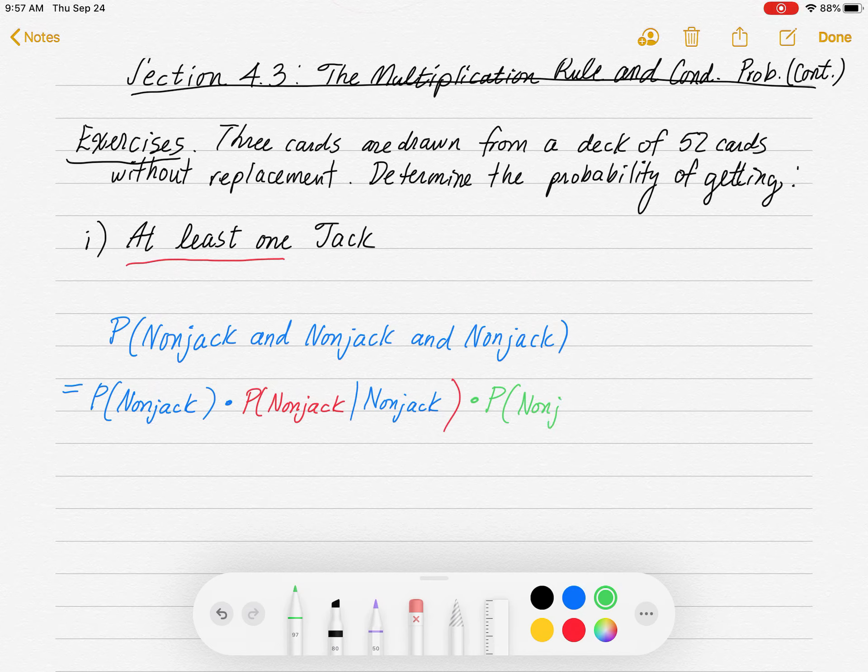And then this is going to be multiplied by the probability that I get a non-jack given I got a non-jack on the second go-around and on the first go-around. Now, think about non-jacks. There are a total of four jacks, so the non-jacks: you take 52 minus 4, which is 48. So we're going to have 48 cards that are not jacks out of a total of 52.